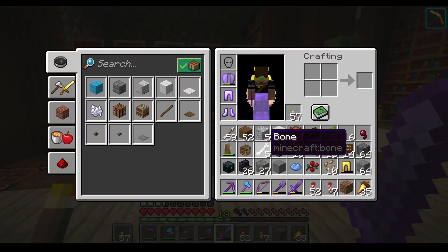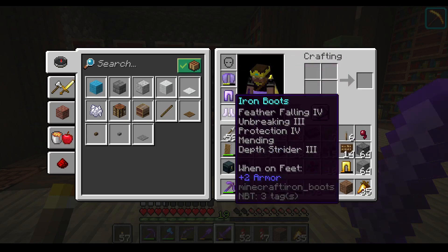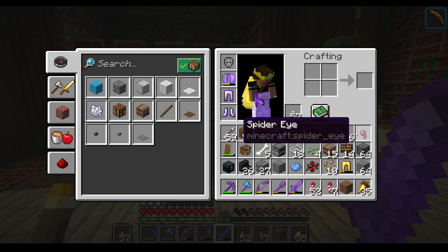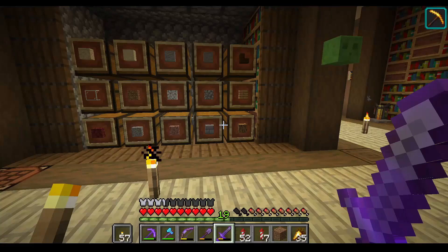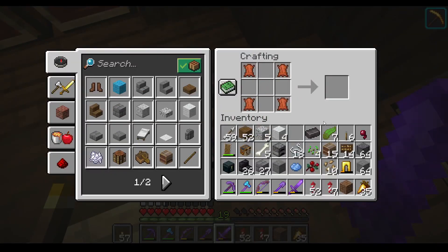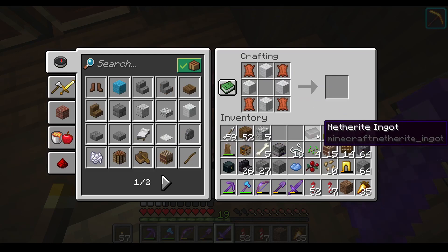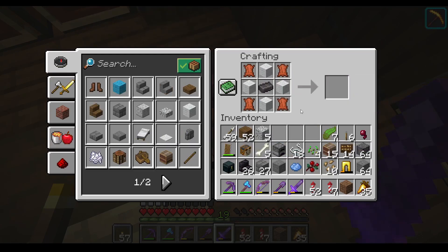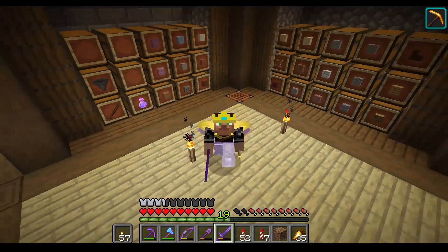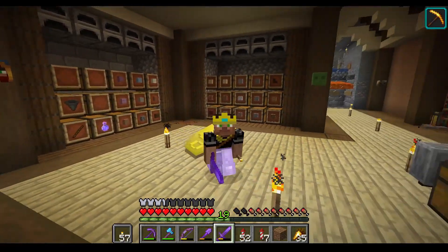What if you had an extra equipment slot just off to the side for a backpack, giving you an extra full inventory of space? I even have a crafting recipe idea: leather straps for the bag, wool for the surrounding, and a netherite ingot in the middle just to make it difficult to craft. That would give you a backpack and an extra inventory worth of space.